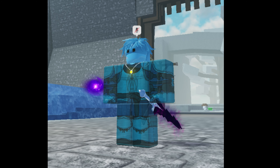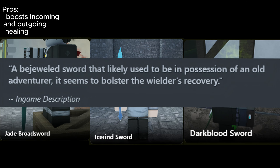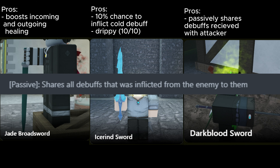Now we have Equipment. You either want to run Jade, Icewind, or Dark Blood. With Jade, that increases your HP regen during the battle. Icewind has a chance to apply the Coal debuff, which delays the enemy's attacks. And Dark Blood passively shares debuffs inflicted by the enemy back to them.